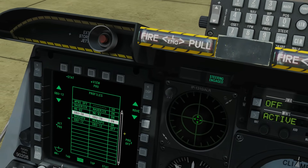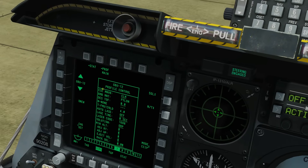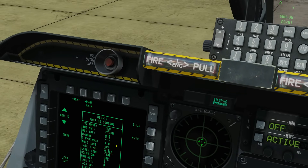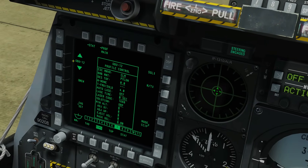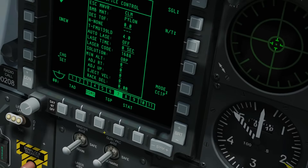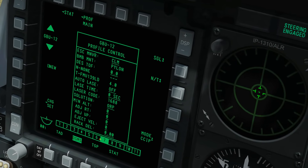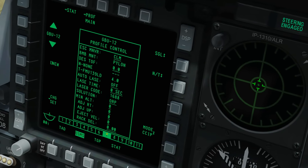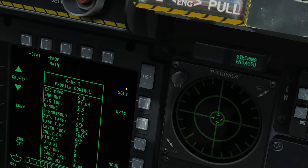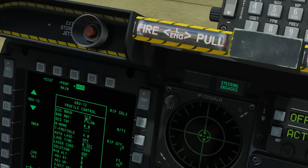Next we can show how to edit these profiles - this is the main meat of editing weapon setup. With GBU-12 selected we're going to go to View Profile. Here is the list of things available to change in this profile, and this list depends on the weapon selected. The GBU-12 is probably one of the most complex weapons so we've got a big list of things we can change. The profile also shows us the pylons active for that weapon - pylon 7 is relevant for the GBU-12.